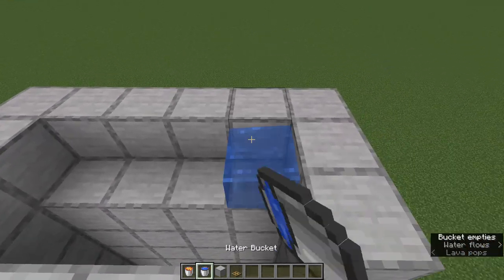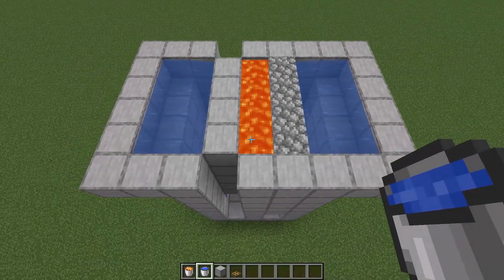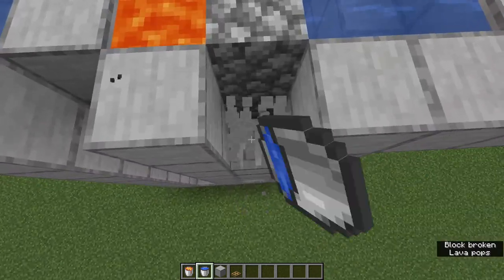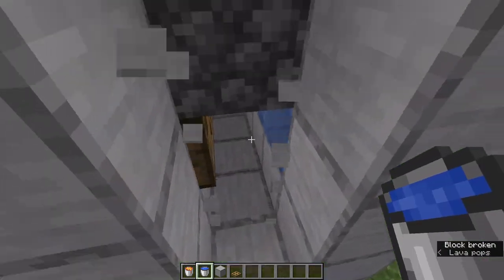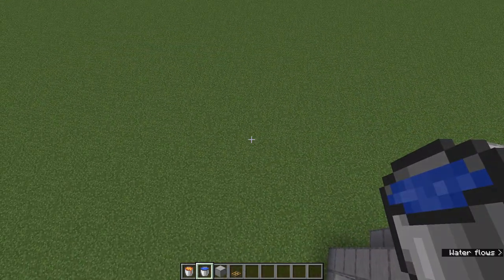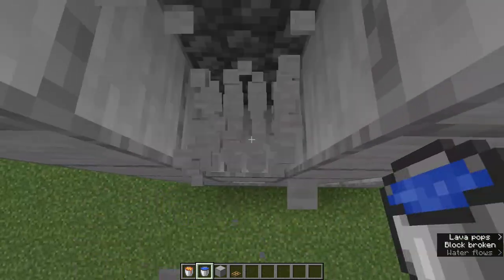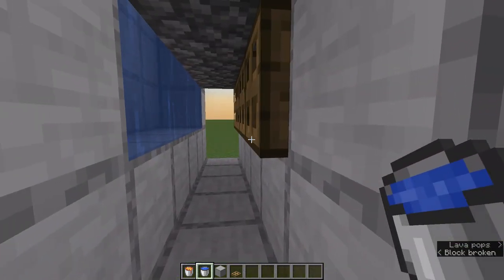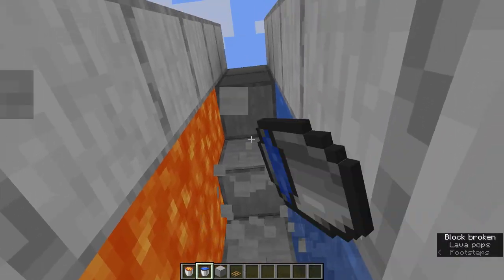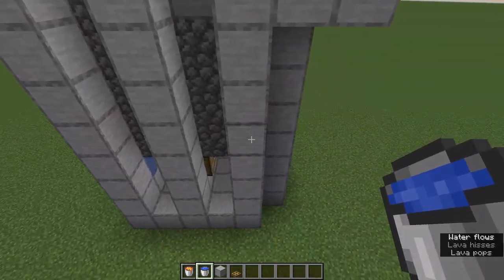So here we go. Now we've got it completed on both sides. I put these here just to make sure nothing spilled out while we were making it, but you don't actually need all that — those can be open or closed, it doesn't matter, it's totally up to you. So we'll open those back up here. And there you go — you've got two cobblestone generators. You can make these as long as you want, as tall as you want, and they're good to go.